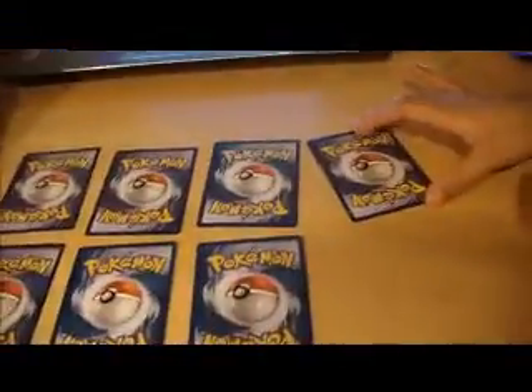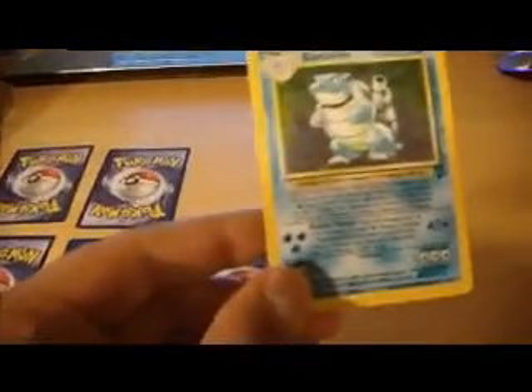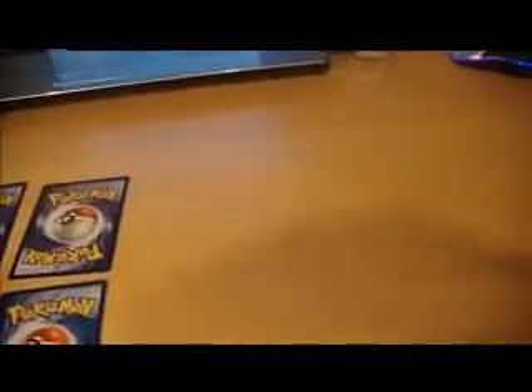Another Electrode. Energy — super energy removal. Blastoise! So we've got Blastoise, base set 2, that's a nice one. That's actually pretty good. Might as well be the first, I'm sure.